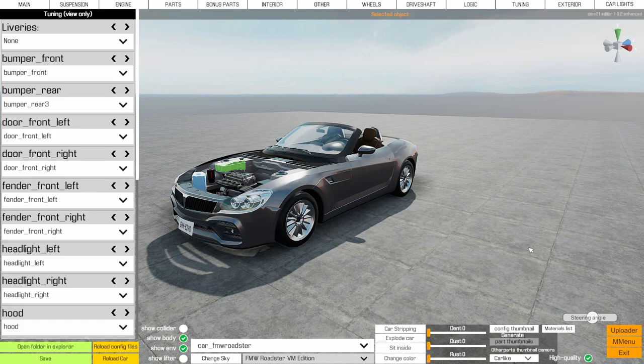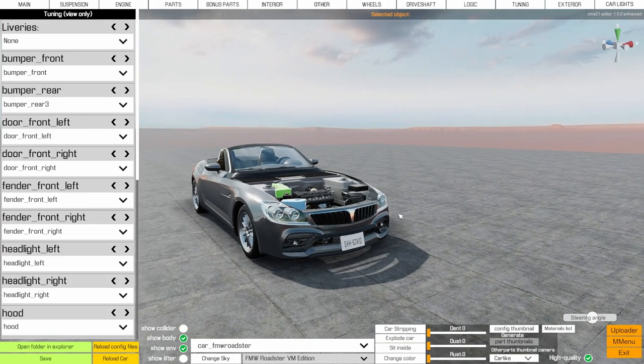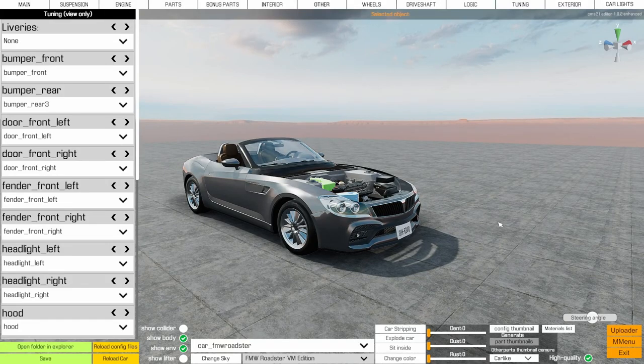One reason I showed the FMW Roadster today - even though it was a bad example since it doesn't have many changeable parts - is because the new BMW DLC is coming out very soon. We've already started a brand new competition on the Discord server. Head over to the official Red Dot Games Discord (link in the description) and take part - we have five DLC codes to give away for the brand new BMW DLC when it comes out next week.